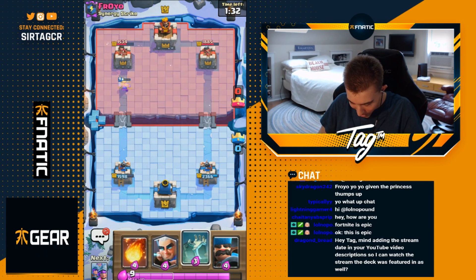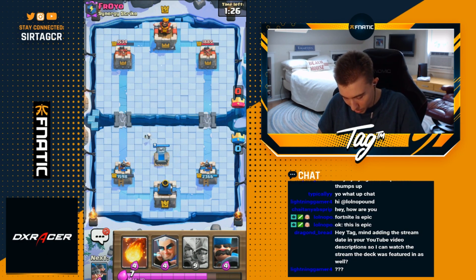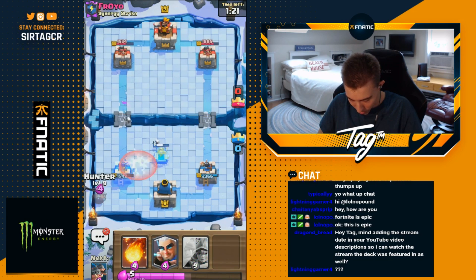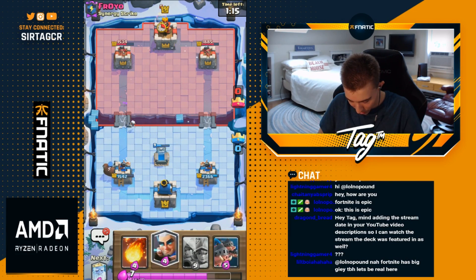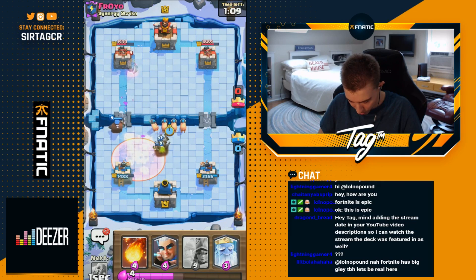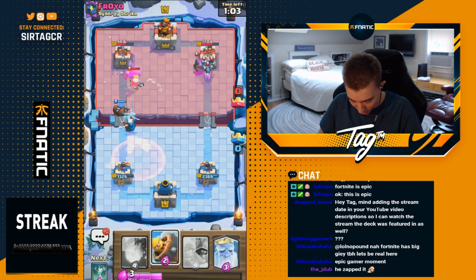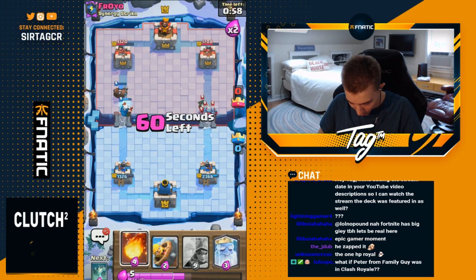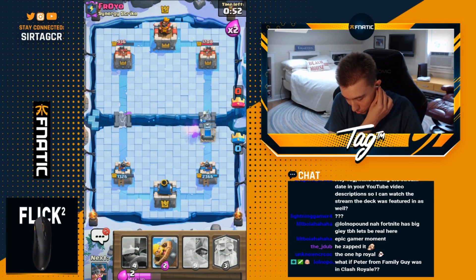Go for a tombstone to see if he poisons it — that'd be really good for us. Don't think he wants to, so just going for a hunter. He poisons just the tombstone, which is really good for me, especially when I can go in for a magic archer. The magic archer was slightly off to the side because the royal hogs punished us, but magic archer did get some damage — going for another tombstone. Got a lot of damage with that magic archer.